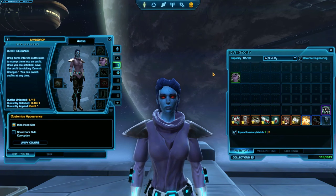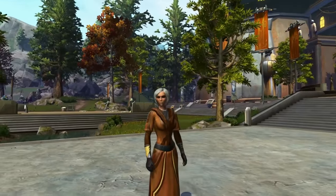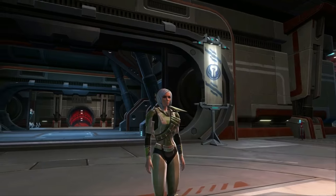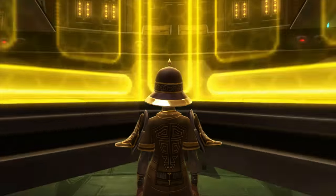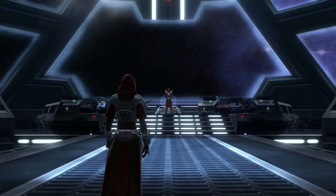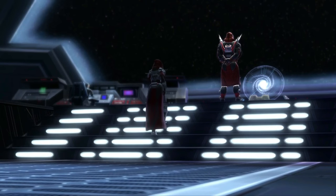You can wear armor that has a green border and is underpowered. You can wear gear you got when you were leveling on Tython or Korriban. You can wear gear that's light, medium, or heavy. And you can even wear gear that's just plain silly or doesn't even have any stats. Gear that has no stats attached to it is usually referred to as cosmetic gear — it's just for looks.